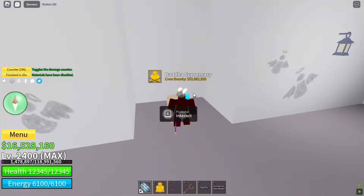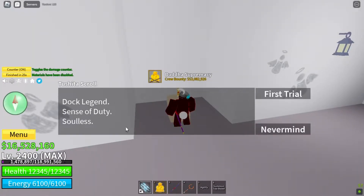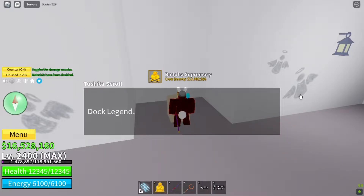Now for the first quest, which is Dark Legend. We need to go to the Luxury Boat Dealers of Floating Turtle, Hydra Island, and Castle on the Sea.